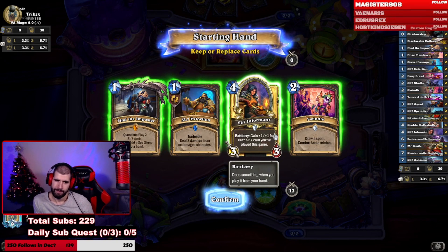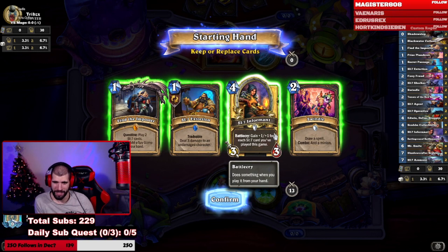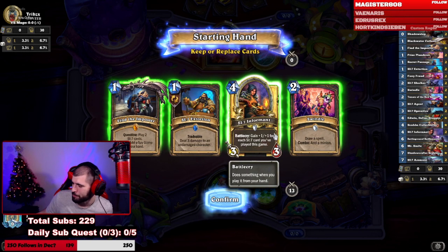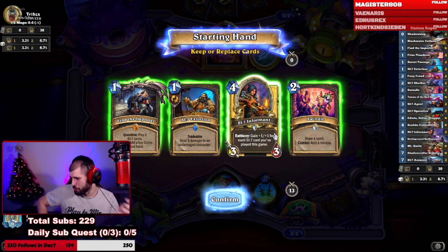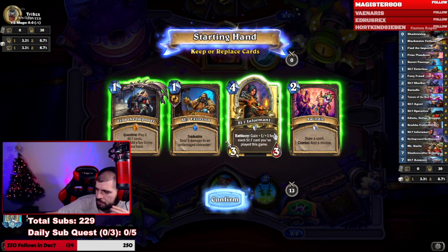We are on coin. I'd give everything except the Informant — the Informant is a little iffy. Let's remove the Informant. We gotta be careful for tempo from our opponent, but we already have the Extortion, so we should be good enough.